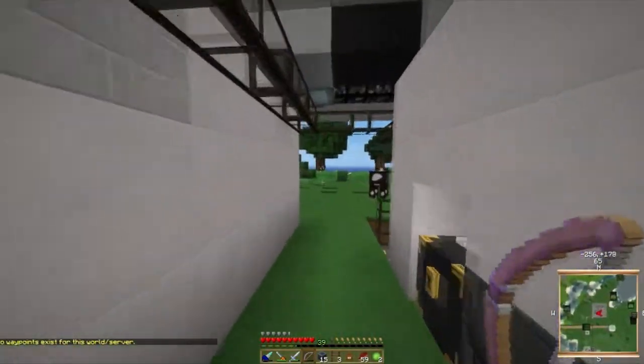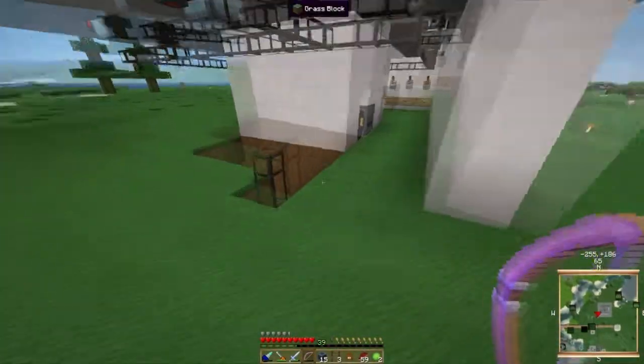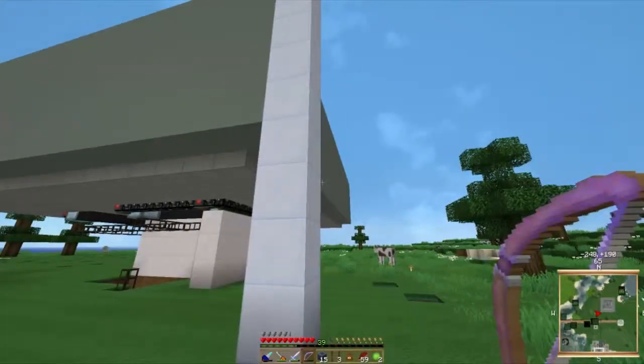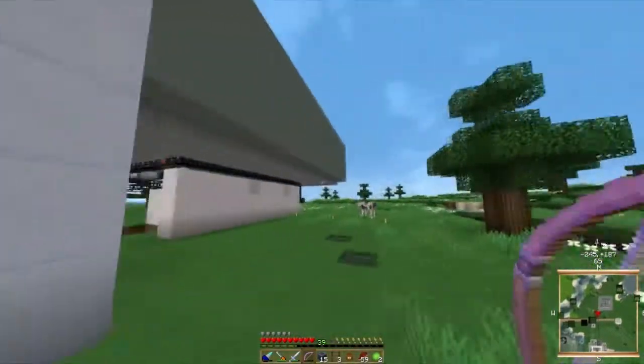Hey guys, we're here at my test world — my non-creative test world. I've got a jetpack, cool. As you can tell I haven't done much here. Since I don't have an ME system set up, I was using the Circus Court blocks for building material.